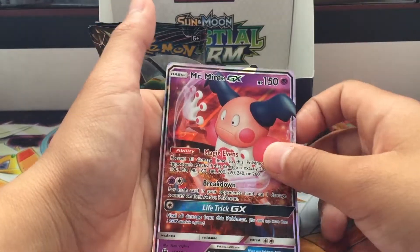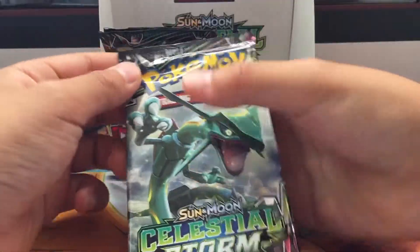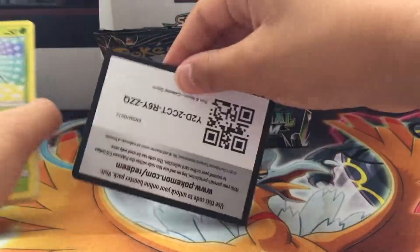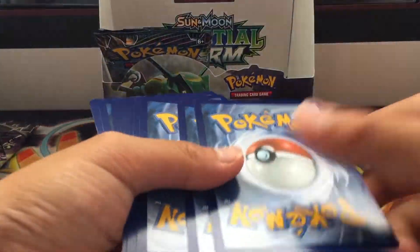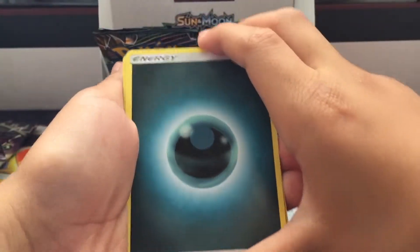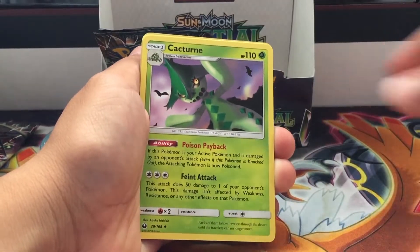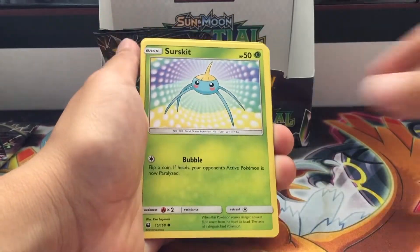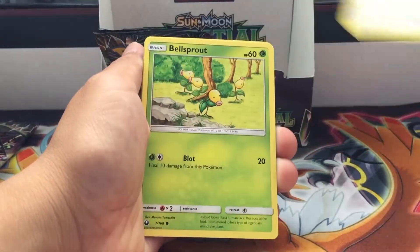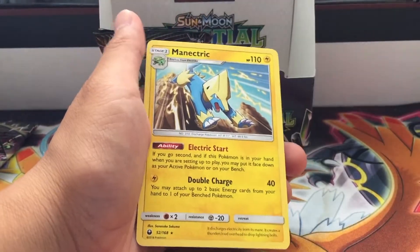Dad says he's creepy, but good job! Two GXs now — nice! Last three packs — starting with the mascot card. Dark energy, Tate and Liza, Bills Maintenance again, Cacturn, Surskit, Slugma, Larvitar, Larvitar again, Whismur, Bellsprout, Metagross, and the rare is a Manectric — nice!